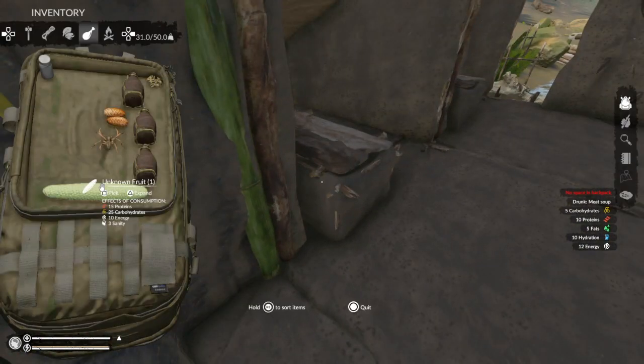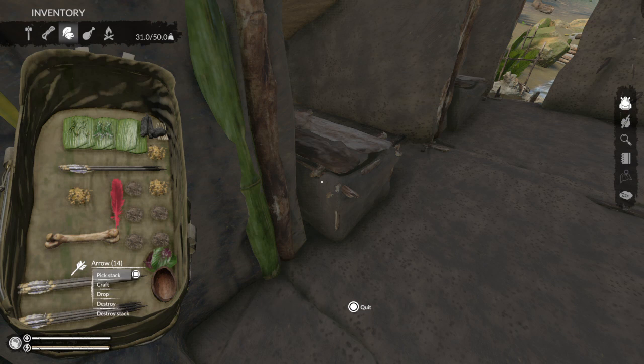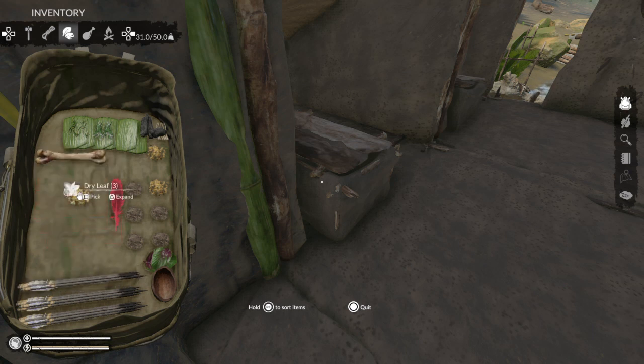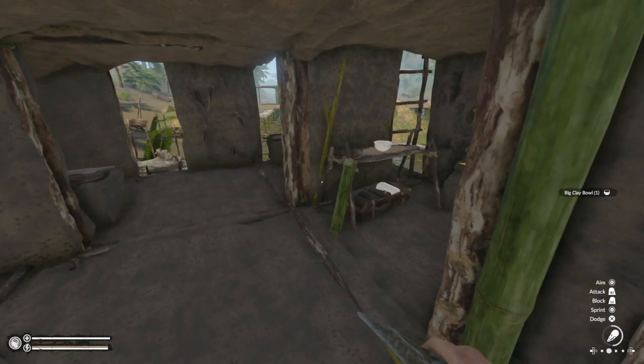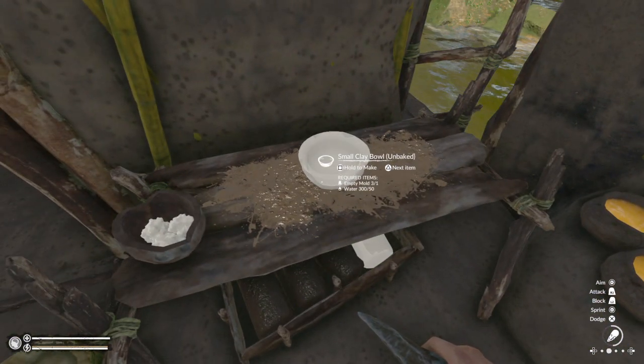The game saved and it loaded with everything in the wrong spot — I don't know why it does that. Let's just move everything back to where it's supposed to be. I must have been making more clay — that's what all this ash is for. There's only one feather and I need two to make an arrow. I'm just going to make another one to show how to do it.